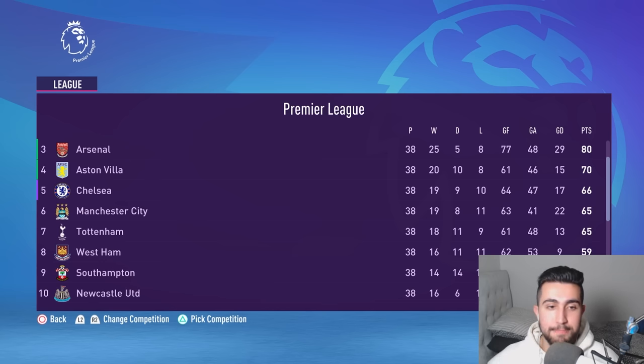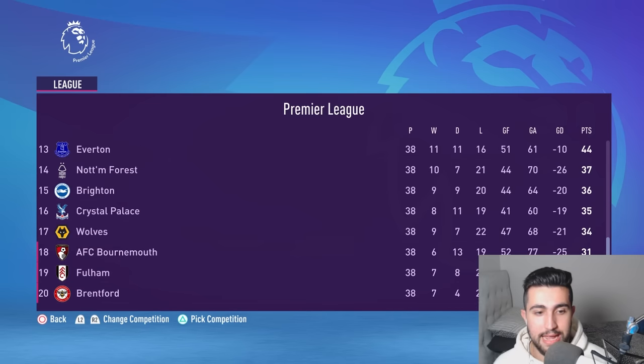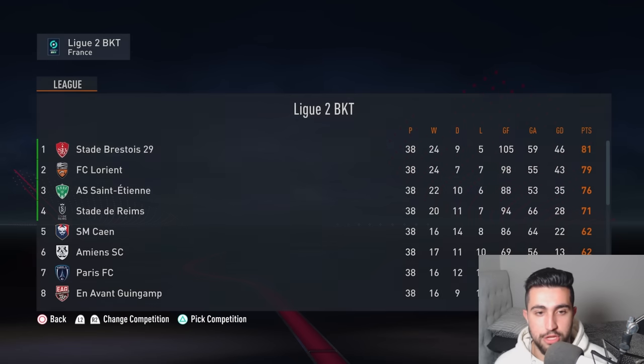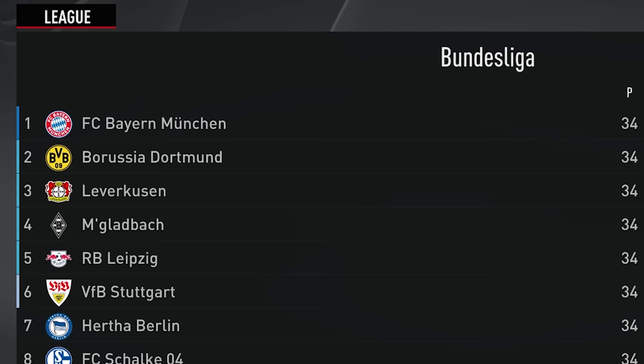Chelsea, with all that money being spent, still can't crack the Champions League spots, as Tottenham have gone from champions to seventh. And over getting relegated are Bournemouth, Fulham and Brentford — all going back down to the Championship. Over in Ligue 1, Marseille starting to show their dominance with 84 points, beating out PSG and Monaco to the title.